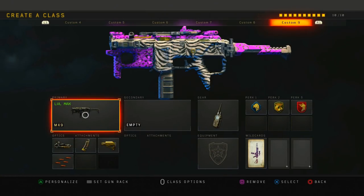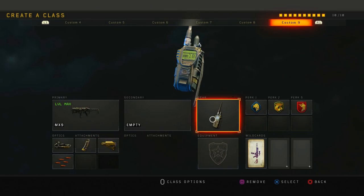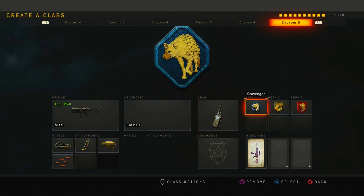Here's the MX9 class setup. What we have on it is ELO, hyper mag, stock, and rapid fire. If you're playing core, I highly recommend running rapid fire on the gun. With stock, I'd recommend running that as well because it helps you when you're aiming down sights — you can strafe back and forth left and right so they can't shoot you as easily. Next I run the Comsec Device to get my score streaks faster.